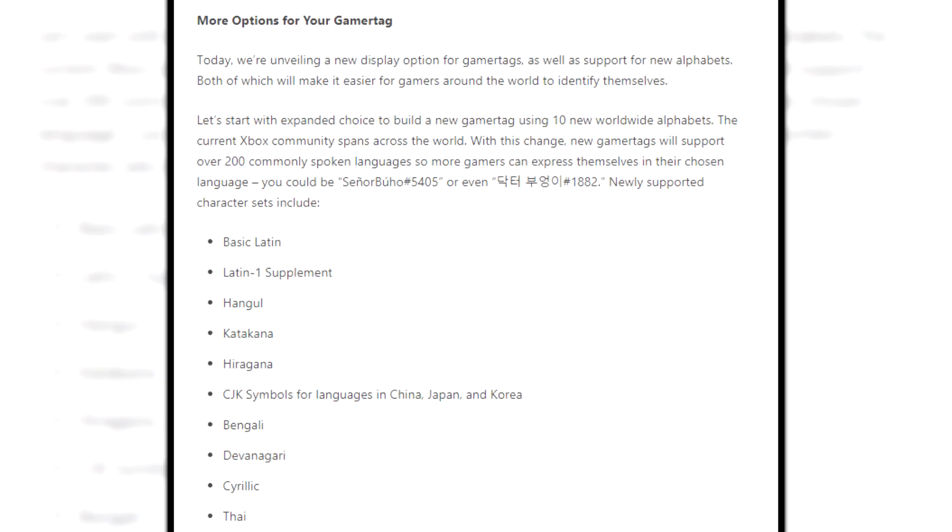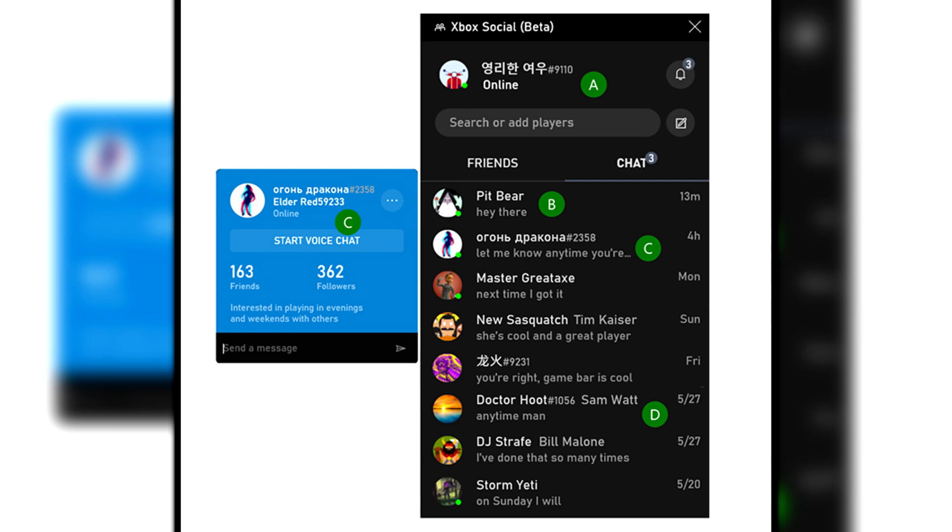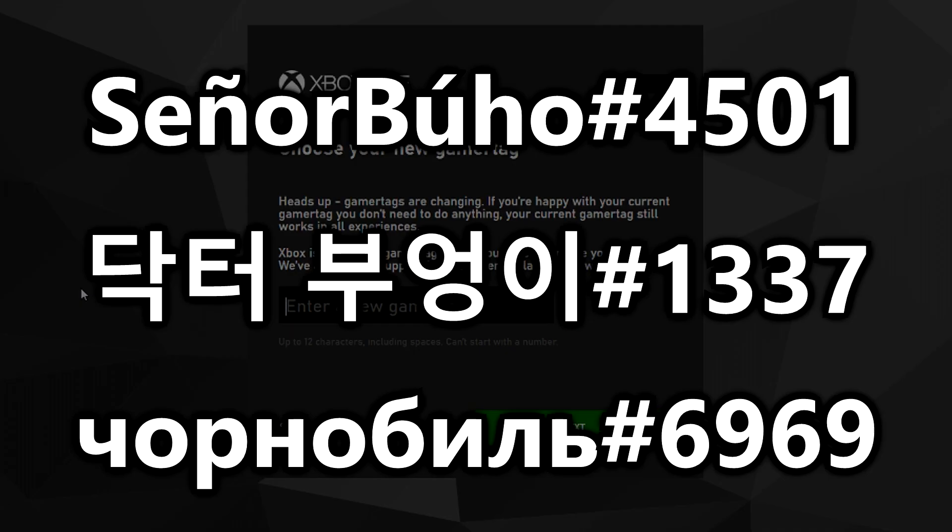So first off, Xbox decided to add 10 new alphabets which support over 200 languages. The list of alphabets can be seen on screen, but you should start seeing Gamer Tags using, for example, accented letters or symbols used in languages in China, Japan, and Korea. On screen I'm going to show you an example of a Gamer Tag that you can technically have using these new alphabets.